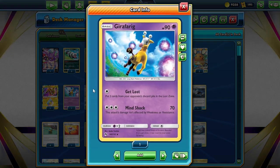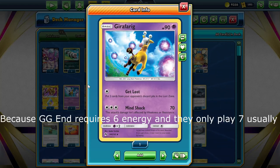We play Girafarig for its Get Lost attack — we can put two cards from our opponent's discard pile into the Lost Zone. This is good for the Stormfront matchup because they like to use a Lusamine loop, but if we Lost Zone one of their Lusamines, they can't do that. It's also good for Lost Zoning one-off supporters such as Flare. And because we only play four special energy, it's not good if they get rid of all of our special energy. It's also good against the Dialga V-Star donk deck, because we can just Lost Zone their energies to stop them powering up their Tina Chomp.